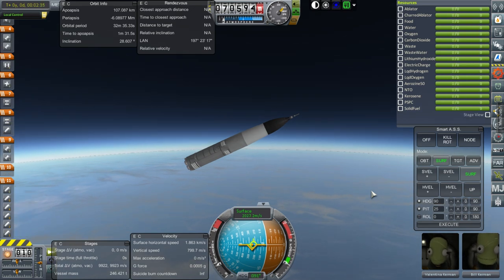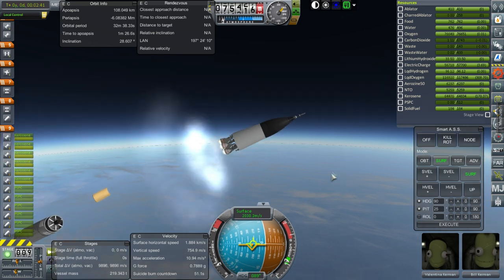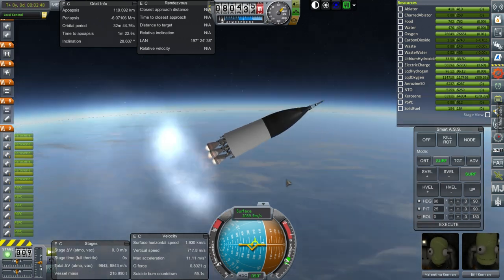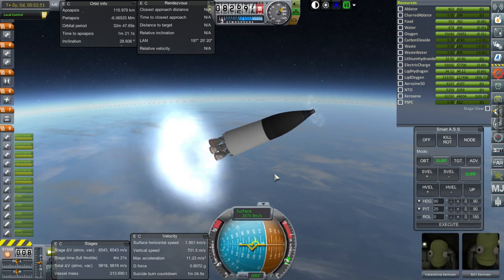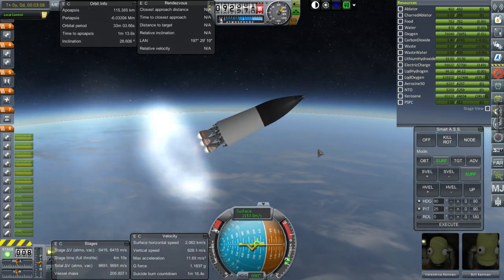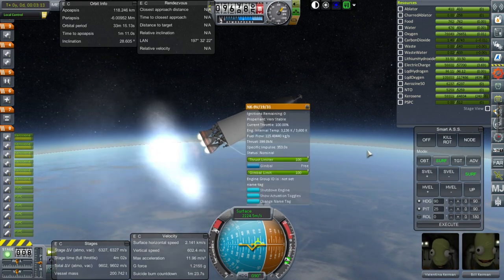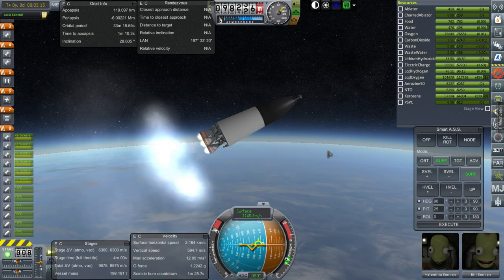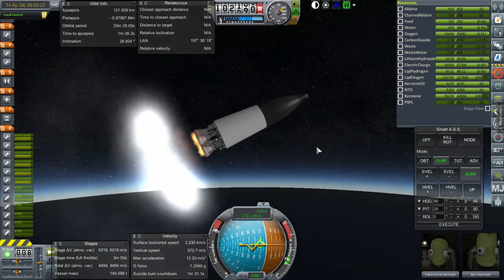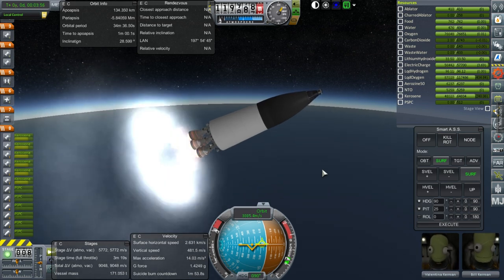Okay, first stage shutdown and set — second stage ignition. Second stage has ignited. Launch escape system separation and it is off. Don't forget to throttle up. The max burn time on these engines is seven and a half minutes, and we're only using them for four and a half, so that's an additional plus. I could have just put four engines on here, but then the thrust-to-weight ratio would have been very low. With the second stage, we have about a thousand meters per second extra — that's the kind of redundancy we have here.